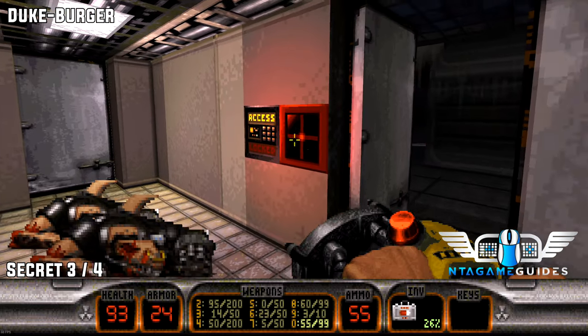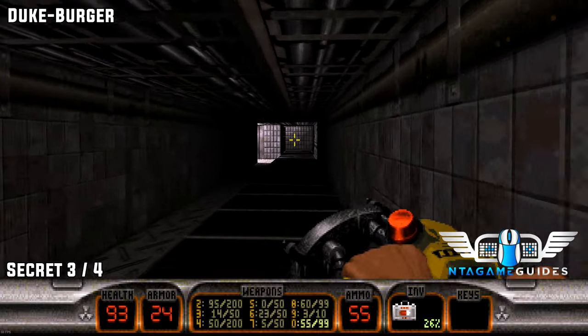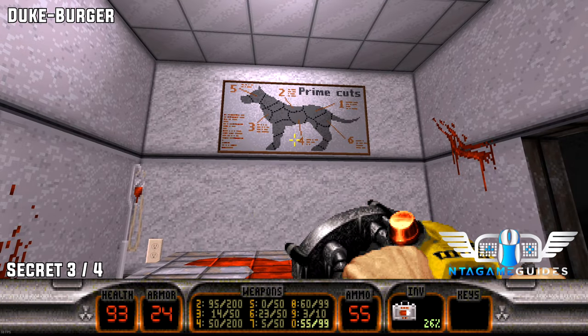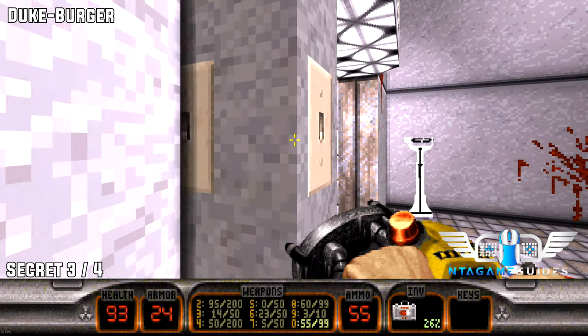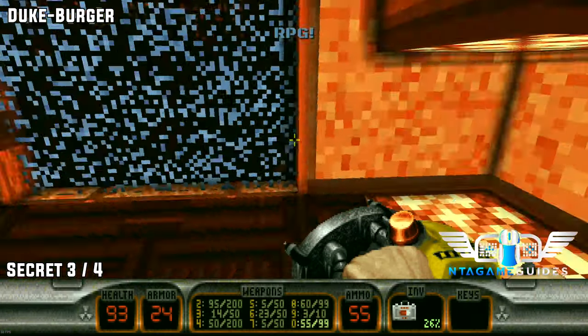Secret number three. With the red key card, go into the red door. Follow the conveyor belts all the way to the very bottom and then jump up. In this room there'll be a light switch, but this will activate a secret doorway that we can go in. And that will be secret number three.